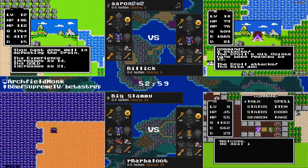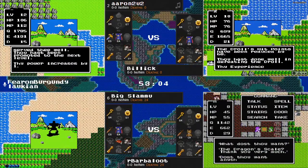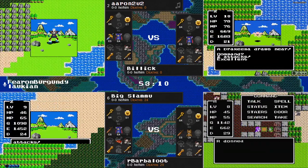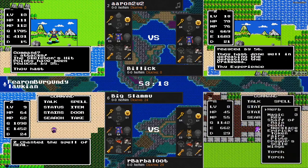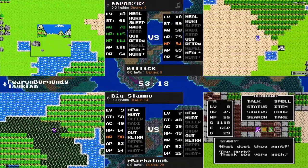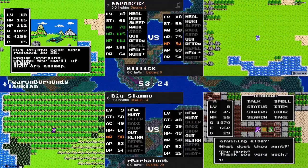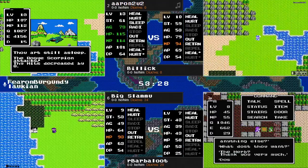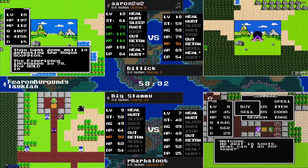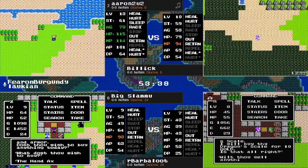Barbaloot looking to do a little bit of selling here. GG Withrow — it's been a bit of a rough seed. The death counts: 15 deaths for Aaron, who's been probably in the best shape of the bunch; 29 for Barbaloot; 21 for Billick; and 24 for Big Slamu.